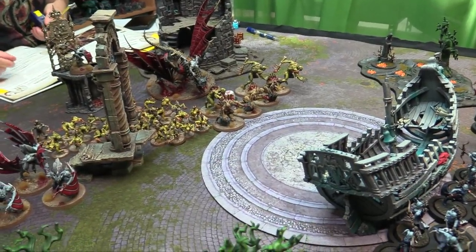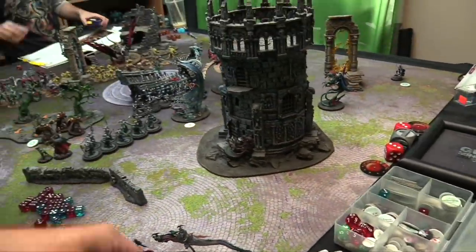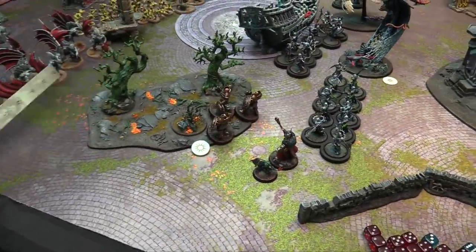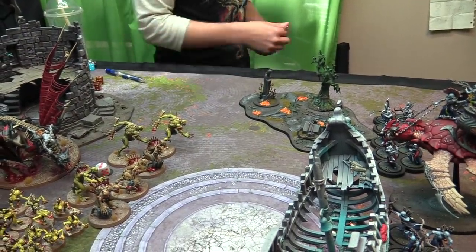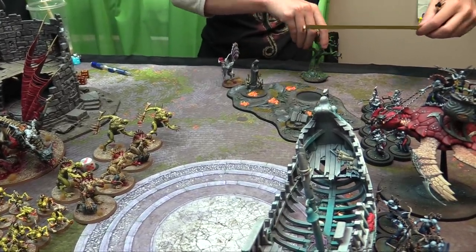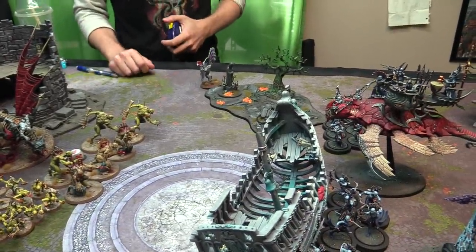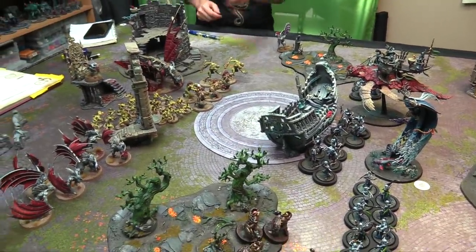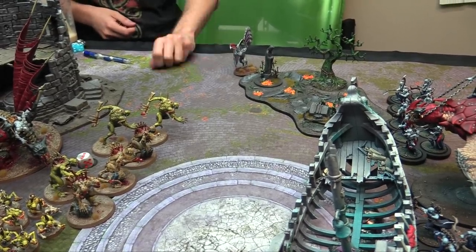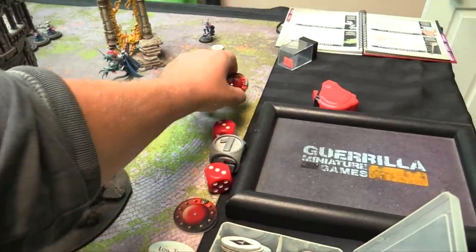Nick decides to swarm the objectives so I have to fight to contest them. One Ghoul unit gets onto the objective point. He moves his Ghoul King, the Arch Regent on the Throne of Purulence, and the Courtier into position. Shooting phase: the Courtier fires one attack. Nick has no successful charges. He scores 1 for holding 1 objective and 1 more for holding 2, for 2 VPs plus his battle tactic for 4 total. We're tied 4-4 going into round 2.